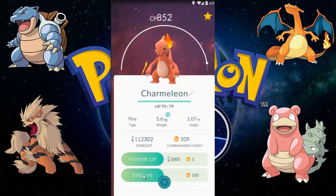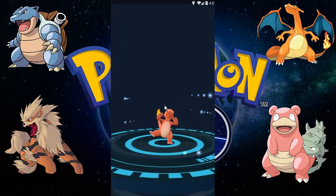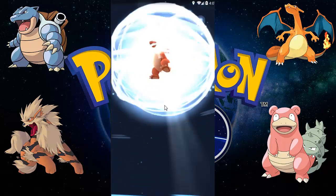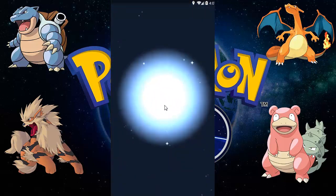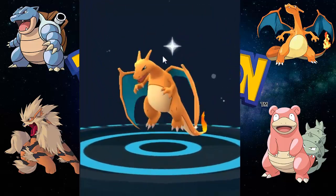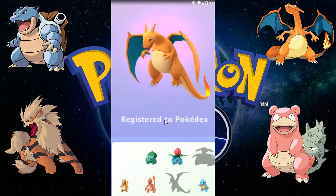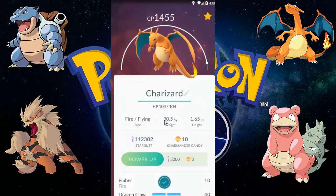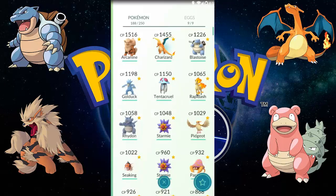And here we have the final evolution for today — Charmeleon into Charizard! The beast Charizard, the Pokémon everybody dreams to have in this game. Here we go — Charizard with its wings spread wide and fire on its tail, flying and registering to Pokédex. It's 1455 CP, which is not bad!